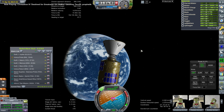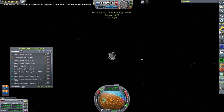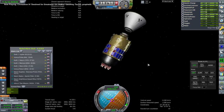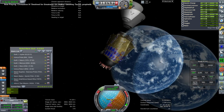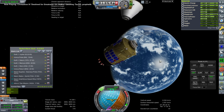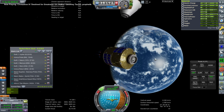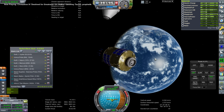We let go of the Lynx pretty high up but we've got a good periapsis for return. We let go of the docking port so that it would also be de-orbiting — it'll be on the same trajectory, hit the atmosphere, and burn up. Then the candle stage burns to save itself from hitting the atmosphere.